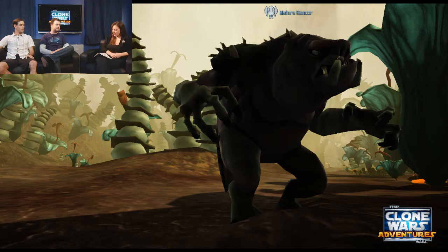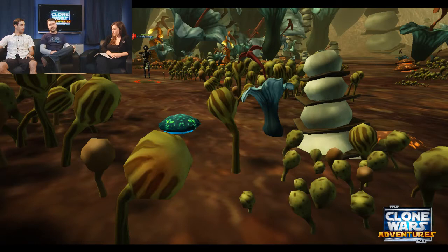Daily quests award Felucia mission tokens — a new currency being introduced with this update. You can use them with vendors located in the Felucia Republic outpost to pick up a variety of things: unique gear sets, really cool housing items, vehicle housing items like an AT-TE, an LAAT, and one of Grievous's ships. You can spend as many tokens as you want on those.